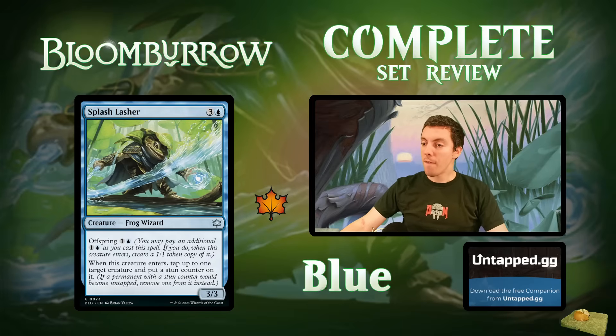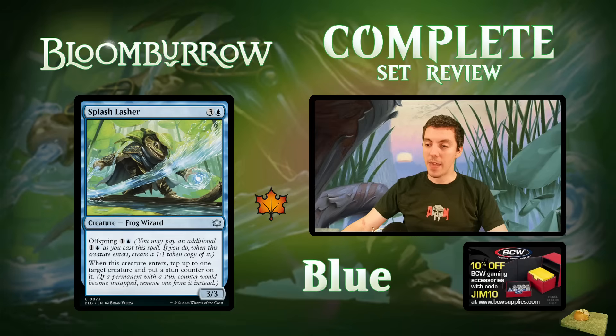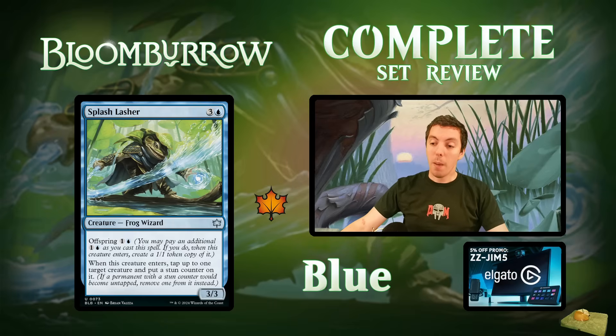Splash Lasher: four mana for a 3/3 Frog Wizard with offspring two — pay two more, get a 1/1 copy with all abilities. On ETB, tap and stun target creature. With offspring you can stun two things. This card is a limited banger — stunning and tapping things is great in limited, and doing it twice is even better. Awesome limited card, can't wait to play with it.